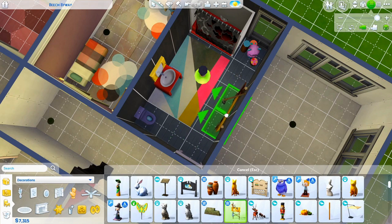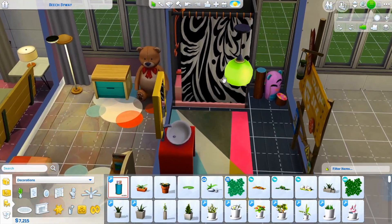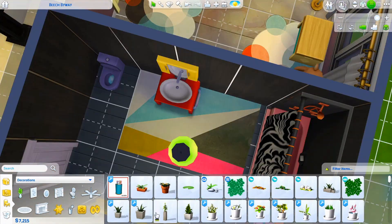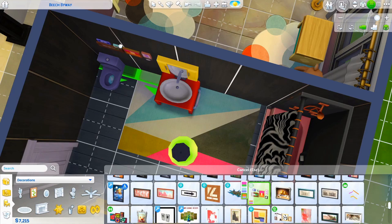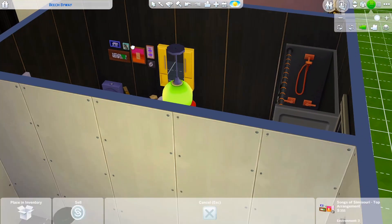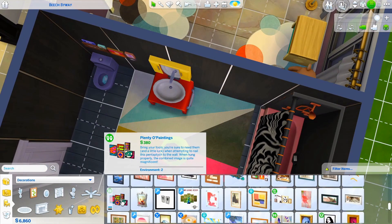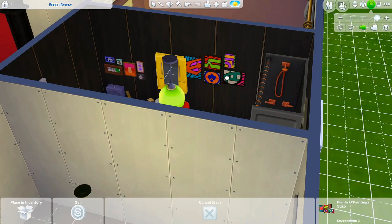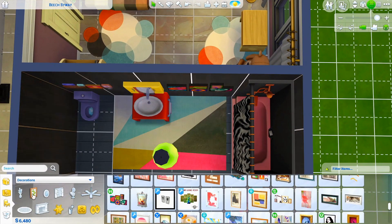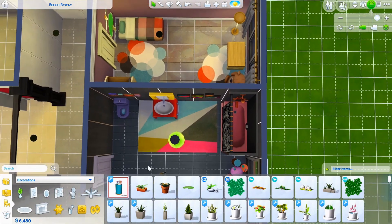I decided to change the shower to zebra print to add some funky flair. Added a painting and another wall decoration. I feel like I need a plant but I only have 6,400 simoleons left and still have to do the arcade room and the kids' room, so we'll stop right here with the bathroom.